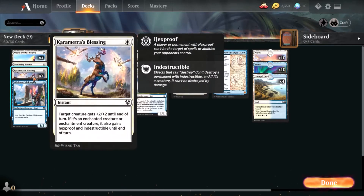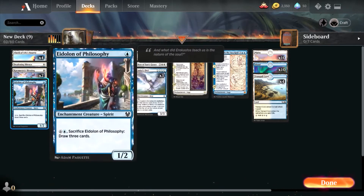Next I have Caramatra's Blessing, which is a really useful instant spell. Enchantment creatures gain +2/+2, and enchanted creatures are also hexproof and indestructible until end of turn. You can use it to block or just to avoid getting your creature destroyed — very useful.